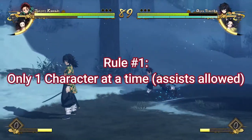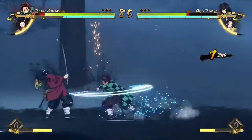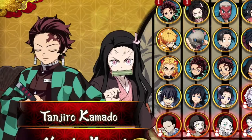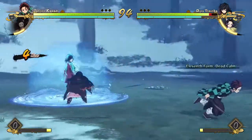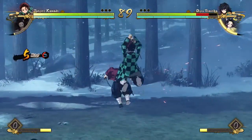Rule number one is that you're only allowed to play as one character at a time. Rule number two is that you have to start with Tanjiro — the very first Tanjiro is the character you have to start with. So back to rule one: let's say you have Tanjiro and Nezuko on your team, because you obviously have to pick two characters. You're allowed to assist with Nezuko, but you can't switch into her.